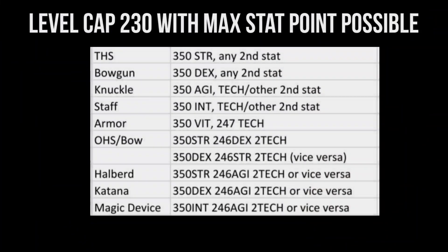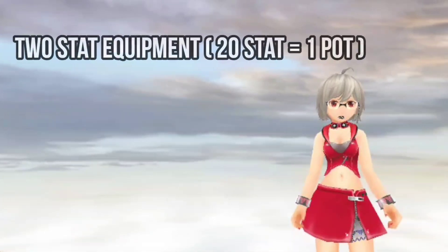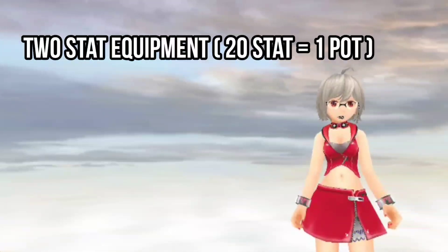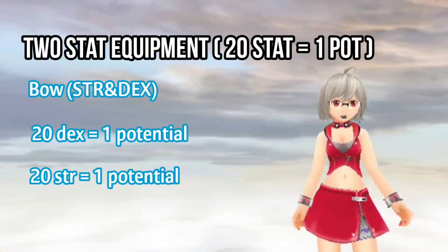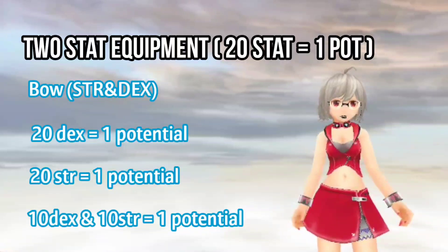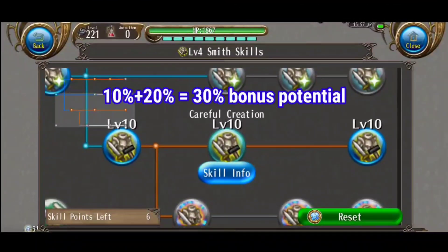You can see what stats are needed to craft every weapon in the video. A note for two-stat equipment: the potential gain is the sum of the stats needed. For example with a bow, 20 DEX gives one potential, 20 STR also gives one potential, and 10 STR plus 10 DEX also gives one potential — so only the total stat points matter.